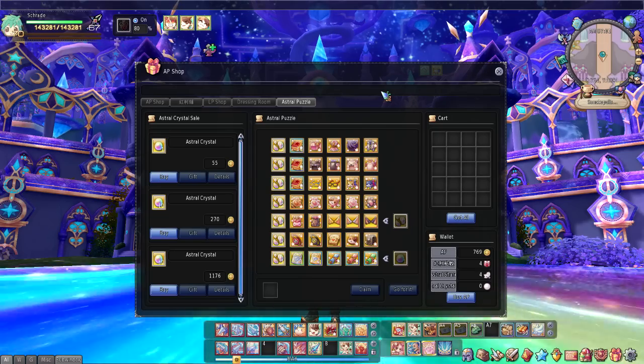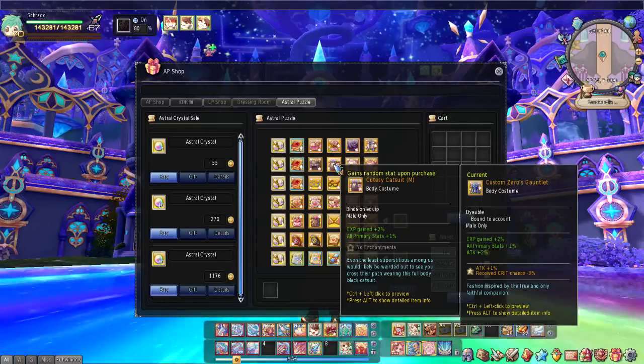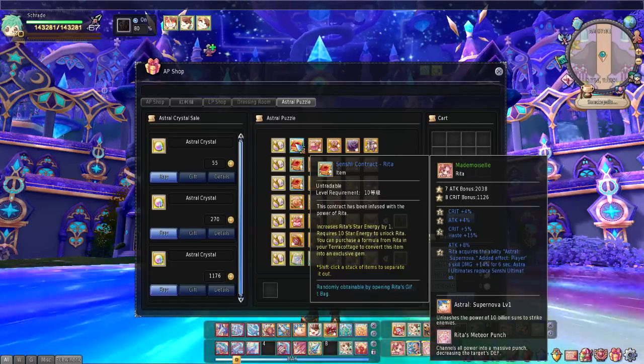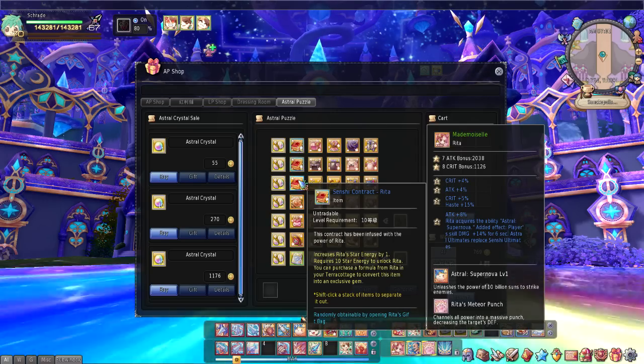Lastly, we have a new astral puzzle, the kit edition, and as the name says it contains all kinds of cat costumes, but more importantly Rita contracts, which is a very good Senshi for DPS classes. So if you have some points to spare, I recommend trying this one out.